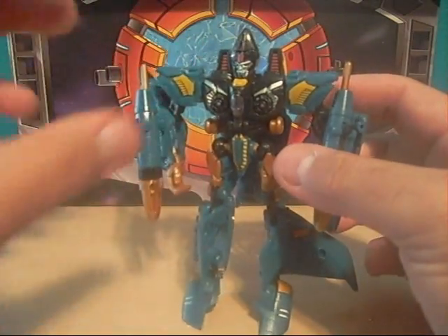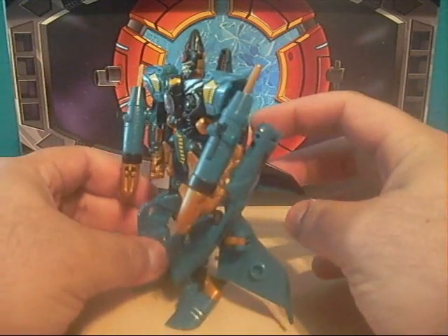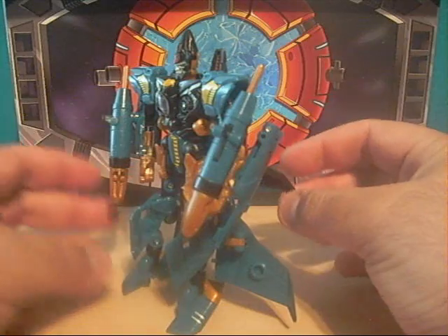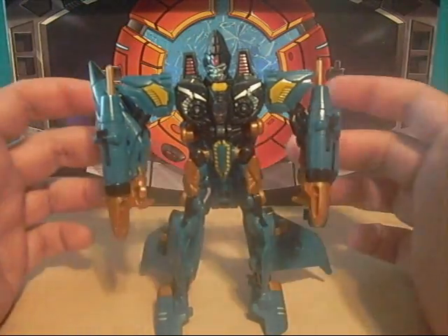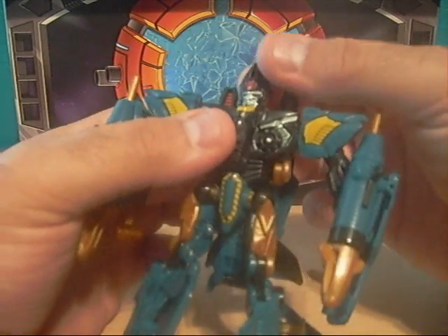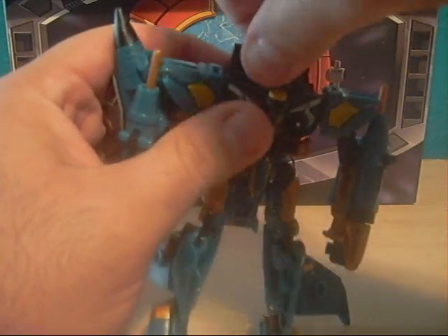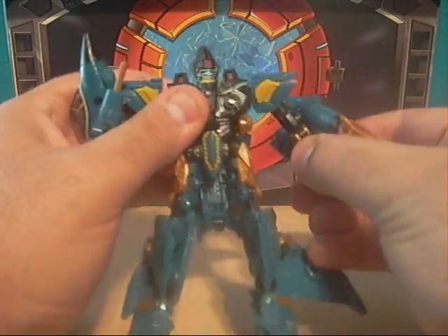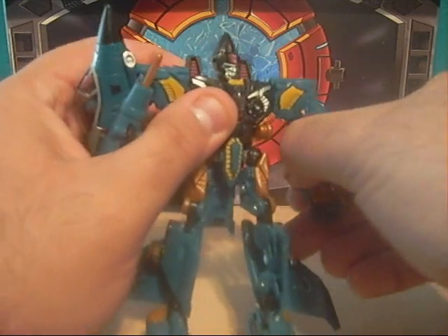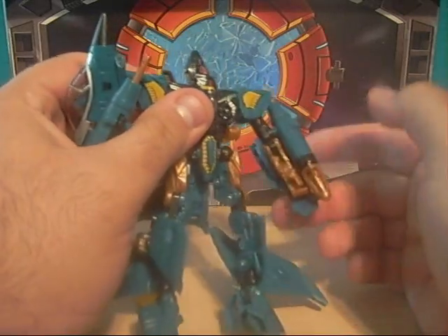Everything just looks flat, nothing really sticks out. I mean if you look at him in a different position, yeah you can see more things popping up. But when you look at him straight-on, everything kind of looks flat — well, to me at least. Besides that, articulation: the head can rotate, arms can rotate, can go in and out, bend at an elbow joint. And yeah, he's got the gorilla monkey scratching-armpit kind of arms.